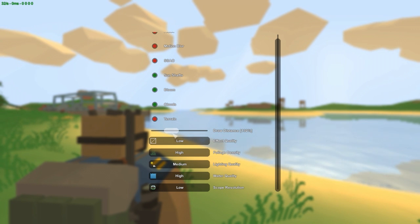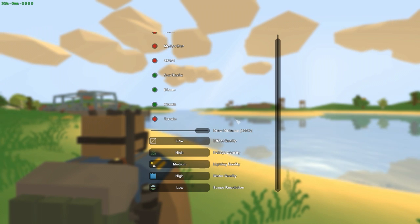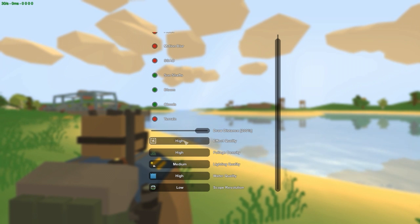Draw distance — definitely go for maximum. As you can see, even on the lowest setting it changes the scopes on your gun, so definitely go for 200 percent.